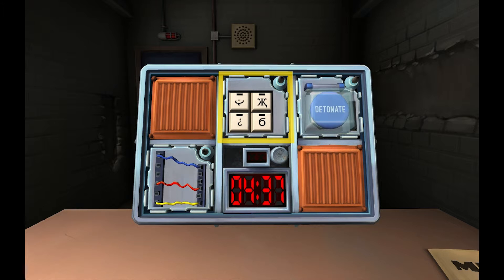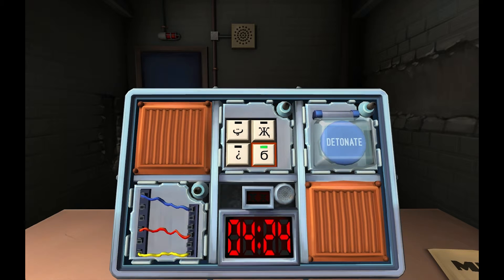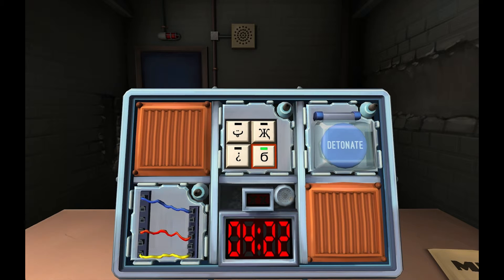And an upside-down question mark. Got you. And a K that's flipped on different sides - yeah, I got that. And a weird-looking six. All right, so press the six first, then the K, then the upside-down question mark, then the smiley face. Good.